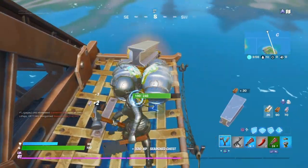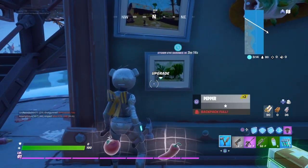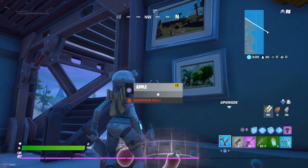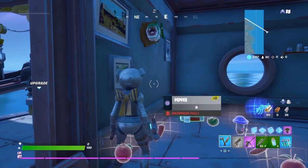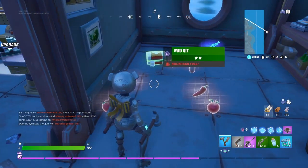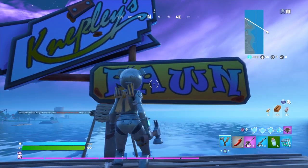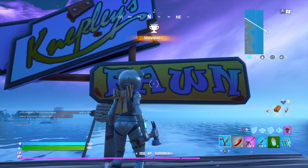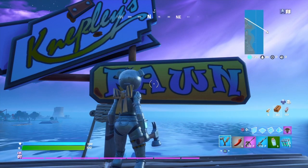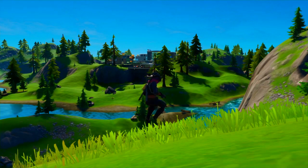I will be showing you guys where or who owns the pontoon boat. I have not quite figured it out — help me in the comments. I know it says Kelpie's Pawn, or Cripply's Pawn, I'm not sure, but I know it's a pawn shop. I'm pretty sure it might be Fishstick who owns it.